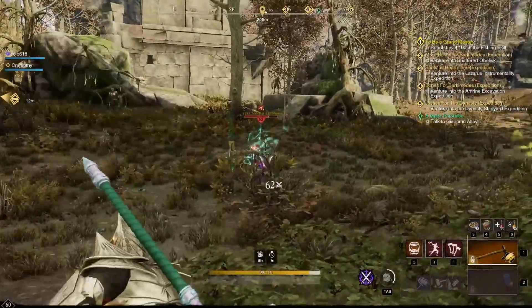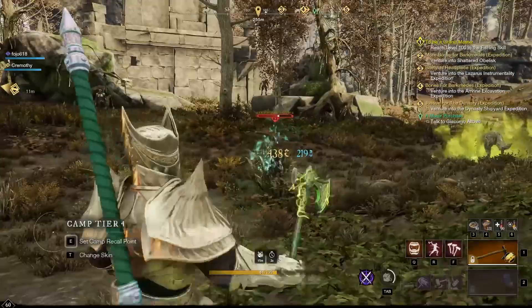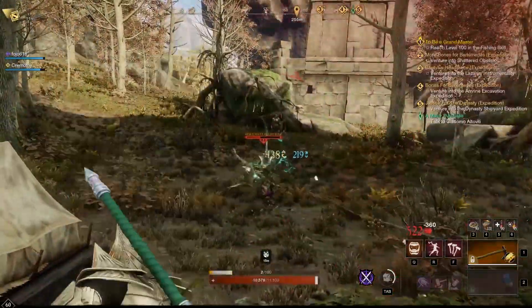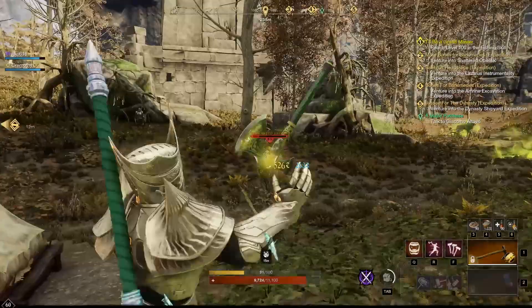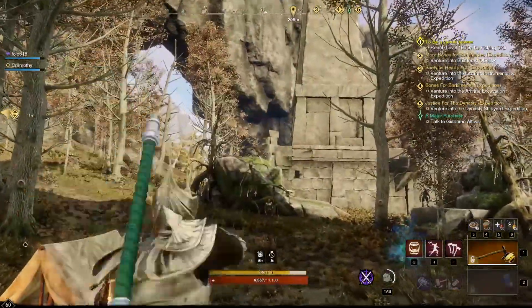This area has a lot of extra mobs around him, so if you stand on the side where I am and pull off the archer and the soldier, it will be a lot easier to kill Fey. In between kills, make sure to kill these as well — you can pull them with an axe, a bow, or whatever you want to do, but it makes killing him a lot easier.